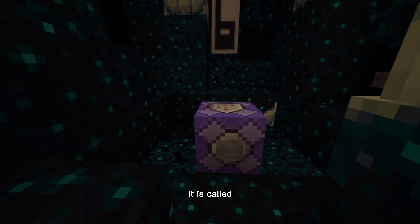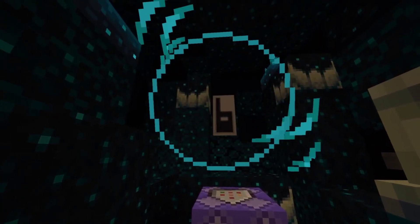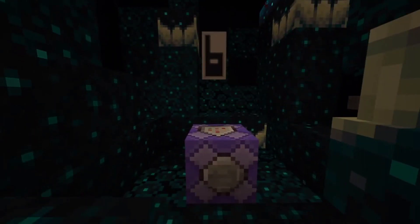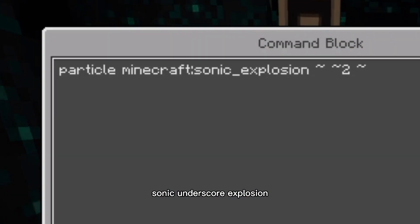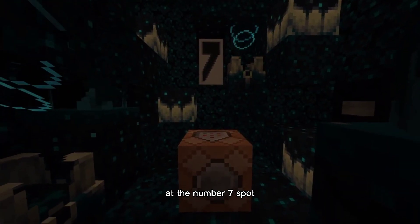At number six we have my favorite one of all — it is called a sonic explosion, and it looks like this. That is absolutely crazy! The command is: particle minecraft:sonic_explosion ~ ~2 ~, I used tilde two because it's a really big particle. Make sure you're spelling sonic explosion correctly, because that's one where I did not spell it completely correct.